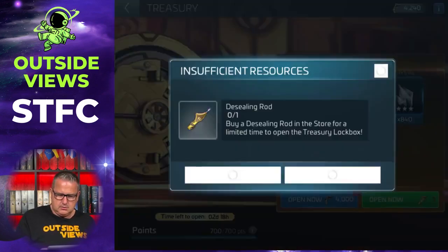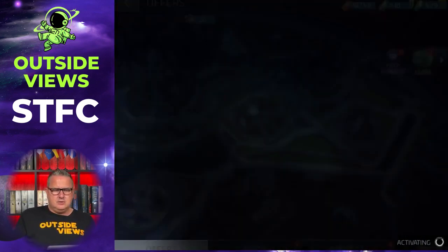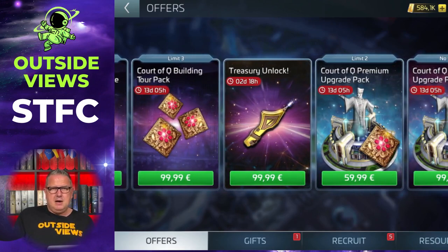You need a deceiling rod to open this. The deceiling rod — you can either buy it in the store. Let me quickly navigate to the Sale section: when you've hunted those 700 hostiles, this should appear in the Treasury. In my case, the game is in euros — it costs 100 euros to get the deceiling rod. There are nice things in the Treasury, but it's always your decision if you want to do this.